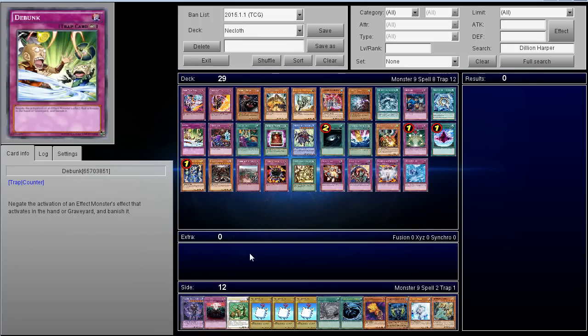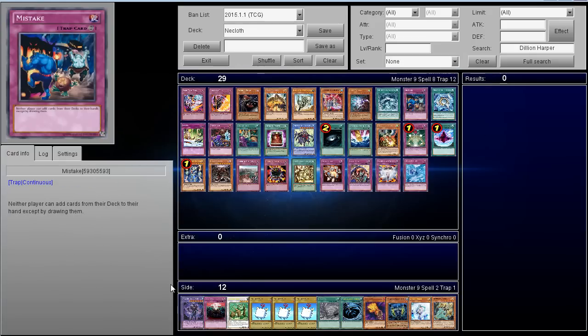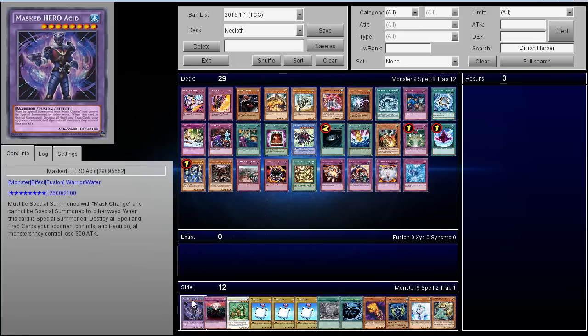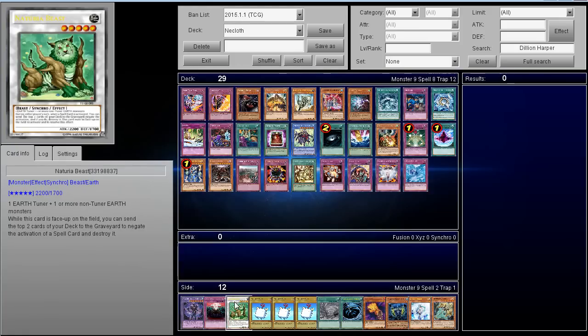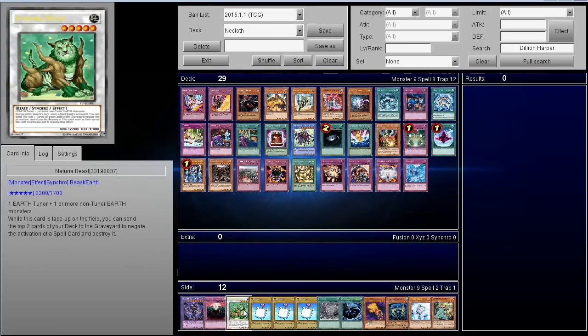A troll combo is Anti-Spell Fragrance plus Mystical Space Typhoon, because on turn one they'll set all their cards, and then next turn you just activate Mystical Space Typhoon to blow everything up and they quit. If you can also make Number 87: Queen of the Night — Tree Beast — that's another instant win condition. They can't Dark Hole it, can't Book of Eclipse it into face-down defense, so the Tree Beast just instant wins against the deck. Decks like Raccoons or Six Samurai that have access to Tree Beast can really punish Nekroz.